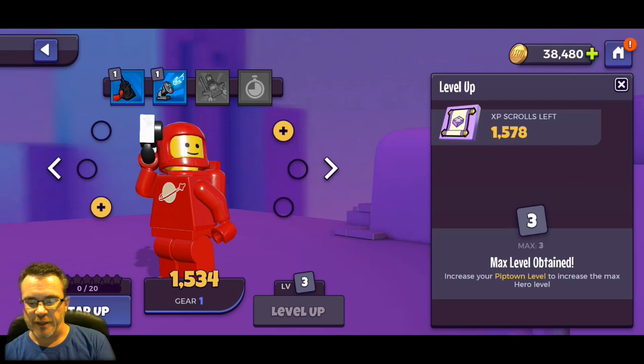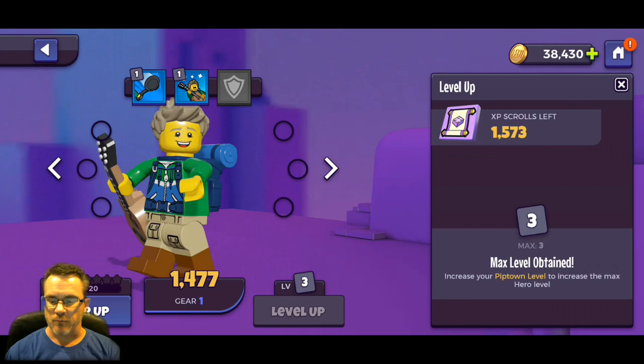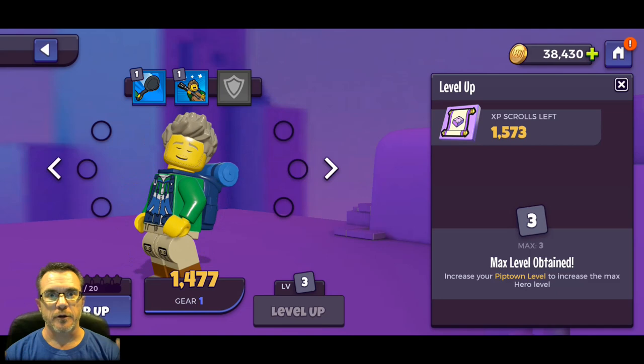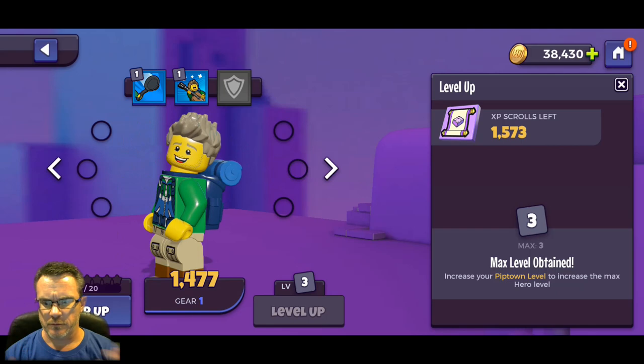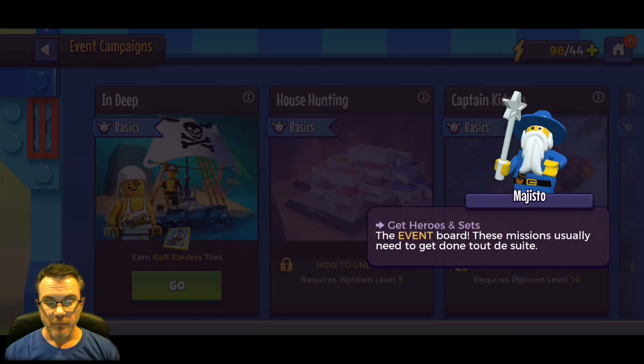We're getting them up to level three - they're all getting plus 43 max health. In the black box it's going to tell you all the additions: more health, more attack, more defense, and more awesomeness. Awesomeness is just a number that measures how awesome your characters are.